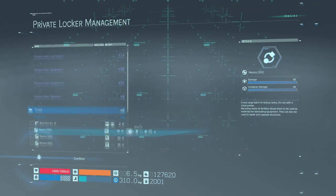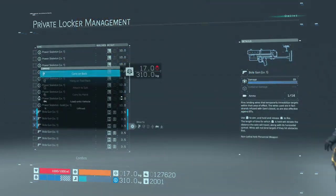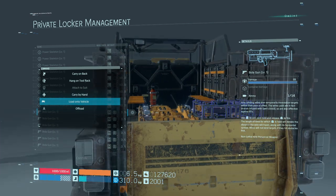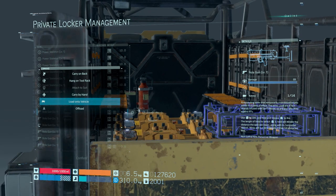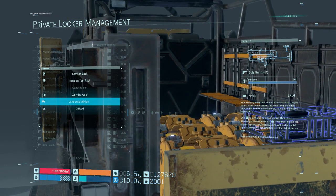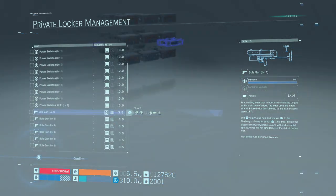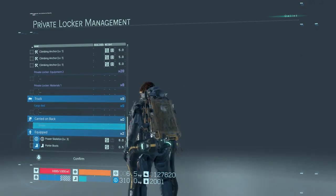You can even see the same issue with four medium packages — they stack to the same exact height as eight smalls, but again you can't add additional boxes on top of them. Even by the unit system this has me scratching my head. It seems the game counts the large and extra large as something bigger than what's established, and the same problem occurs on the bike too, especially with the large and extra large containers.